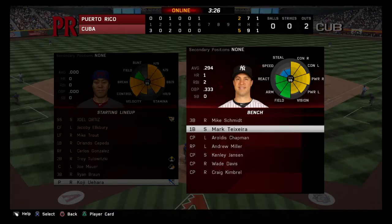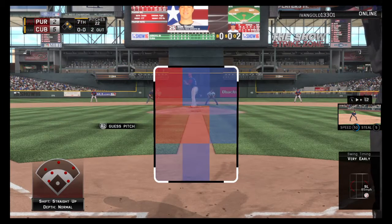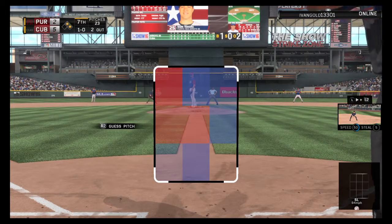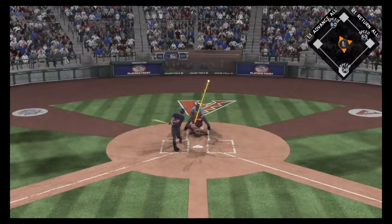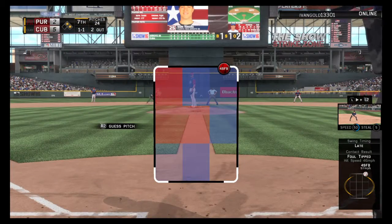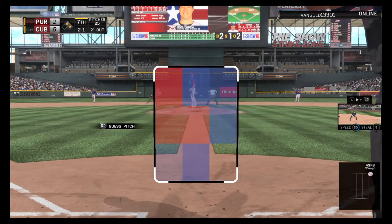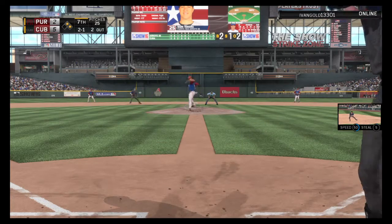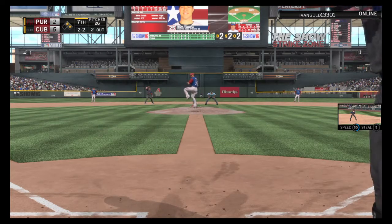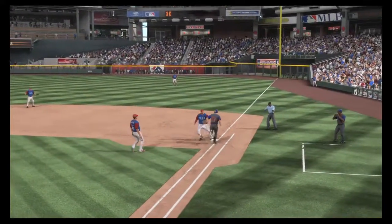Koji Uehara gets a shot with two men on and two away in inning seven. Mark Teixeira will come on to pinch hit in this big spot. The slider in the dirt — he lays off — ball one. Then a foul into the seats — strike one — then ball two. Two down, runners at first and second. A swing and a miss — 2 and 2. He's beaten into the ground over to first — it eats the fielder up a bit — but the tag gets him out.